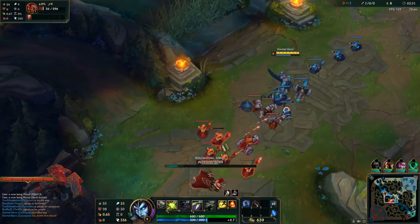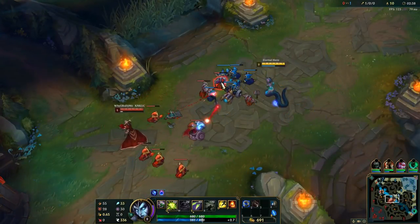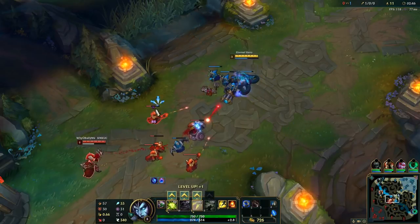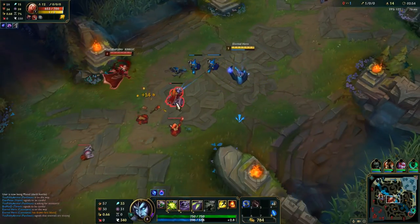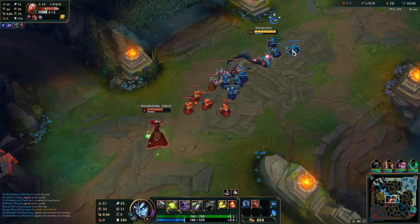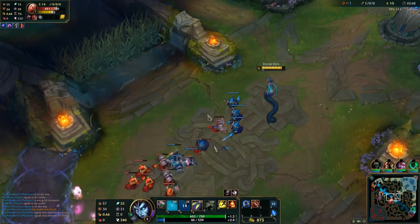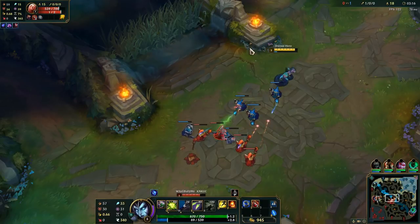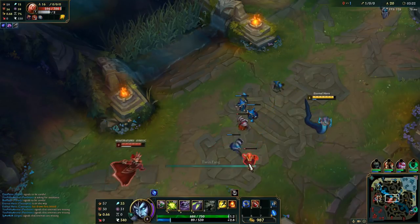Your E does more damage when you kill the target. I don't recommend casting E on your enemy alone because you just run out of mana. Of course you get bonus damage on your E with W, generally with any poison in the game. Help yourself with an auto first before you E, and play aggressive if you manage to land a nice Q.